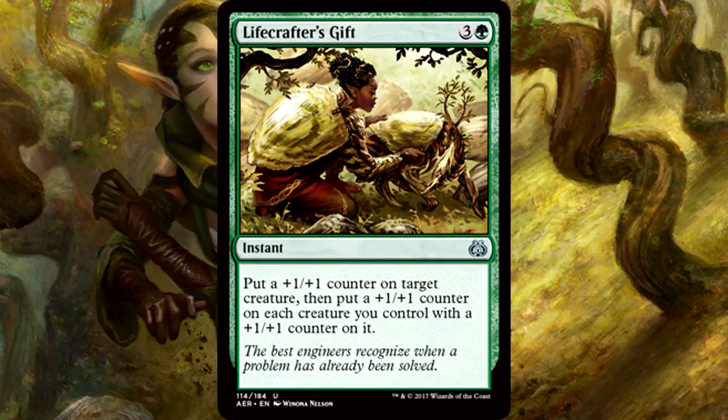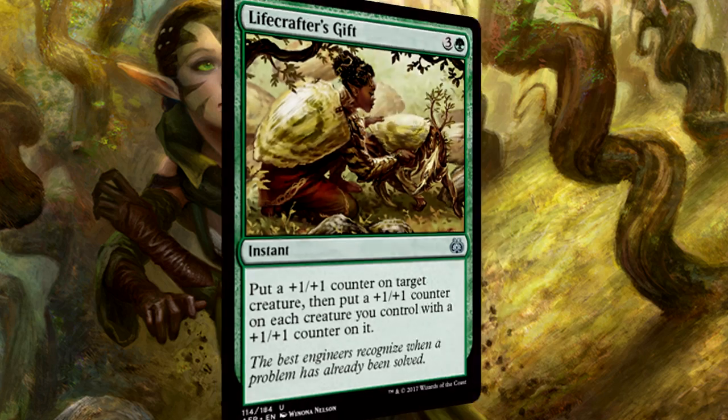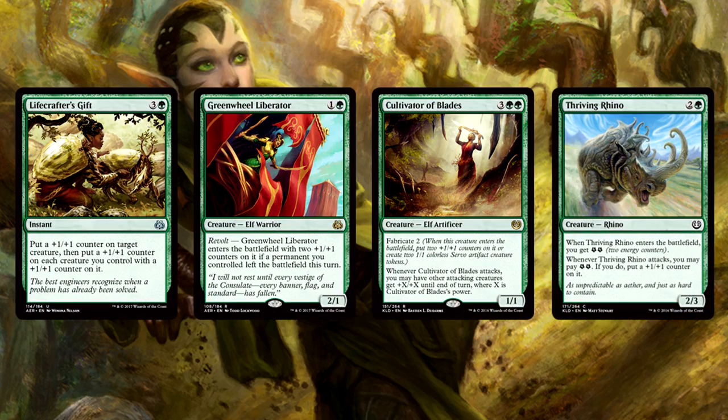Lifecrafter's Gift is 4 mana for an instant. Put a +1/+1 counter on target creature, then put a +1/+1 counter on each creature you control with a +1/+1 counter on it. This is a strong card — it isn't the best green uncommon in the set, but it's better than you might think. At worst, it gives two +1/+1 counters to one creature at instant speed. There are counter-synergy creatures in the set through Revolt and Fabricate, and this gains a lot more value in a deck full of those. It isn't the worst combat trick you're going to find.